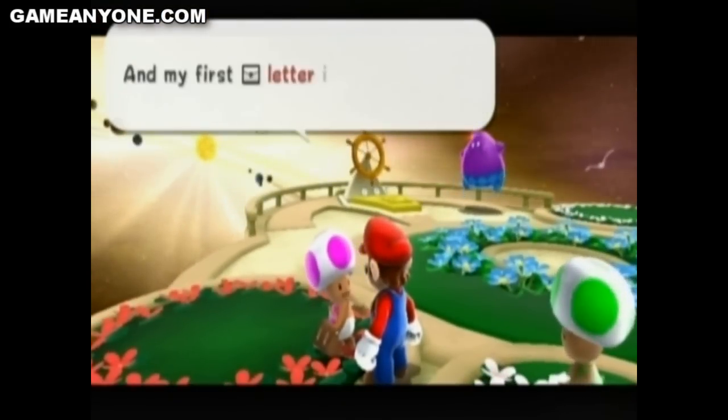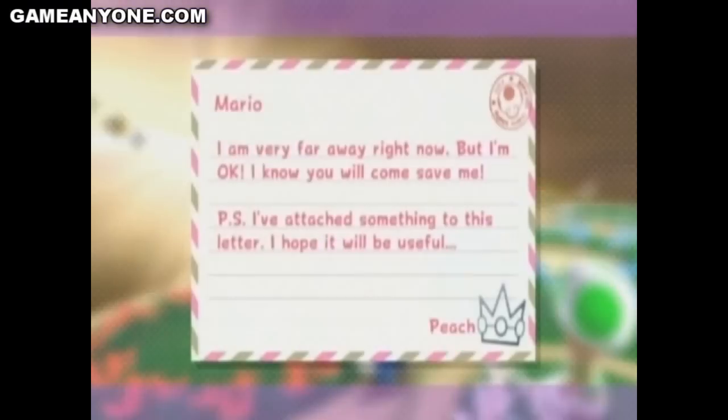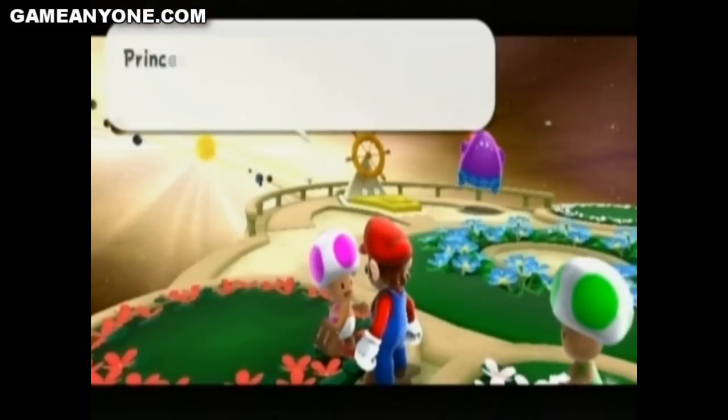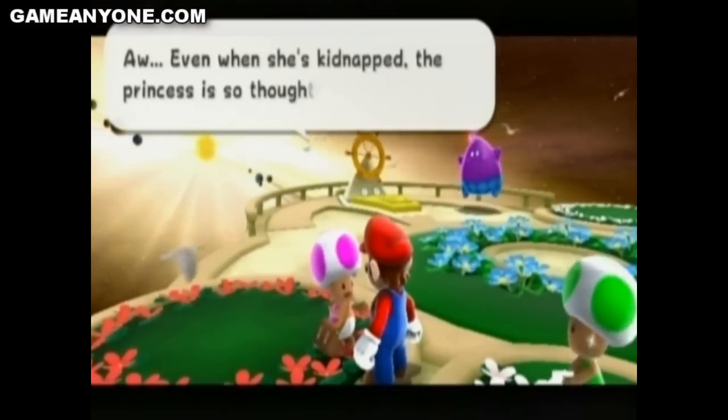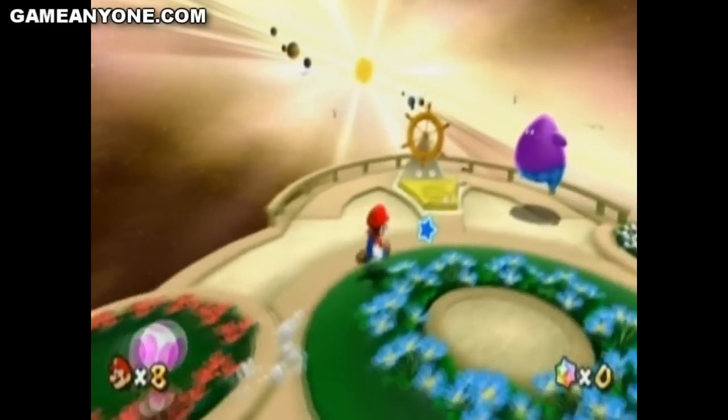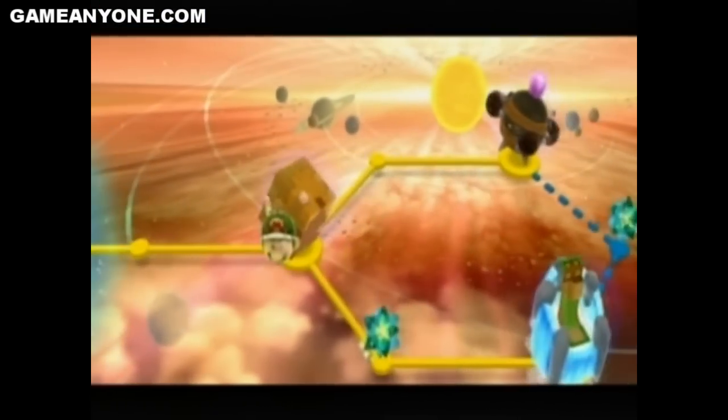Hey Mario, I decided to start delivering mail! Here, the first letter is for you! I am very far away right now, but I'm okay. Will you come save me? I've attached something to the letter. I hope it'll be useful! Princess Peach includes... only one went up? Just one? Come on, in the first Mario Galaxy she gave you five!